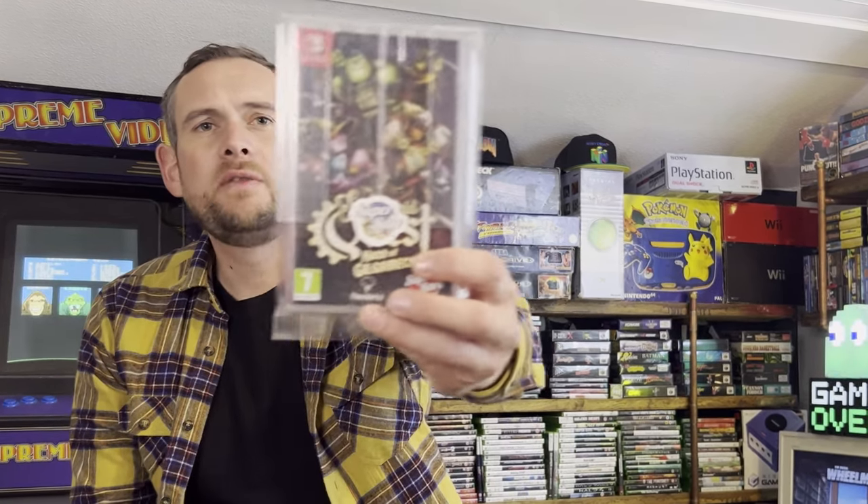The Sexy Brutale - it's like a murder mystery in a mansion where you've got to stop everyone getting murdered. That looks really cool. Steam World Quest - so there are Steam World games including Steam World Dig and Steam World Quest. This one is a turn-based RPG. They've got quite a big following. My mate Gills loves Steam World so he's going to be borrowing this straight away. Octahedron is a really neon, old-school-style platformer - very unique, really good fun.